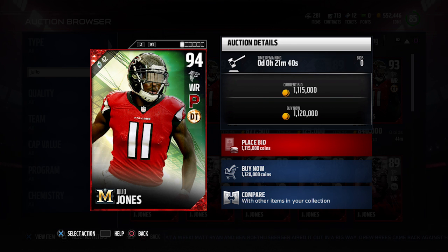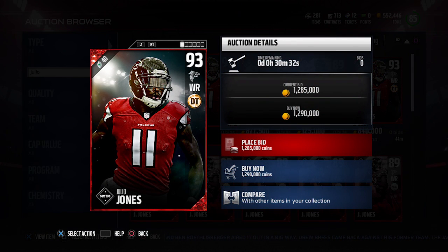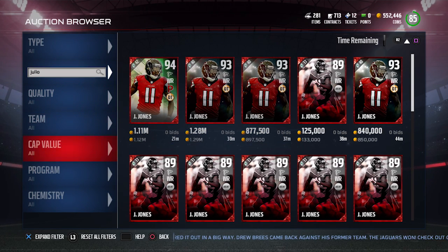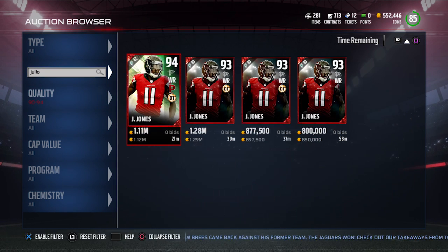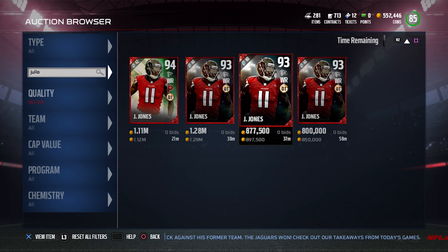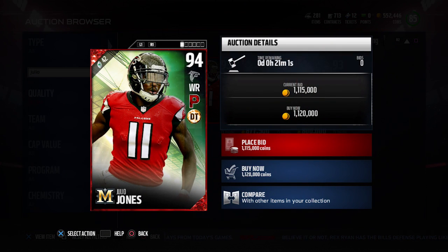A couple of days ago, another Julio Jones actually dropped into the game — that was the Man of the Month Julio Jones. This Julio right now, the Man of the Month, is still going for a pretty decent amount. Yesterday I saw it for under $600,000. The cheapest one right now on PlayStation 4 is $850,000, and I think the reason for that is people are trying to grab it to get the 94 overall. The cheapest 94 overall right now is 1.12 million coins — very expensive on PlayStation 4.